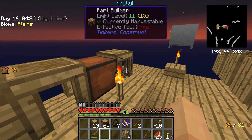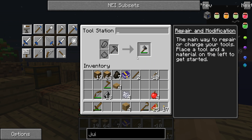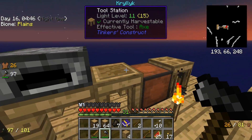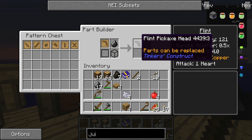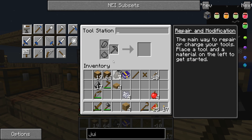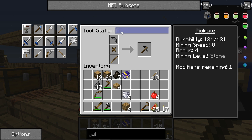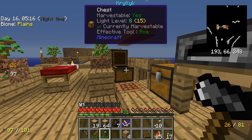We've got to go into the tool station with the flint to repair — what a joke. But we can finally repair our first hatchet. And the other thing we can do is make ourselves a pickaxe. Let's get a nice little wood binding and craft our first, terrible pickaxe.